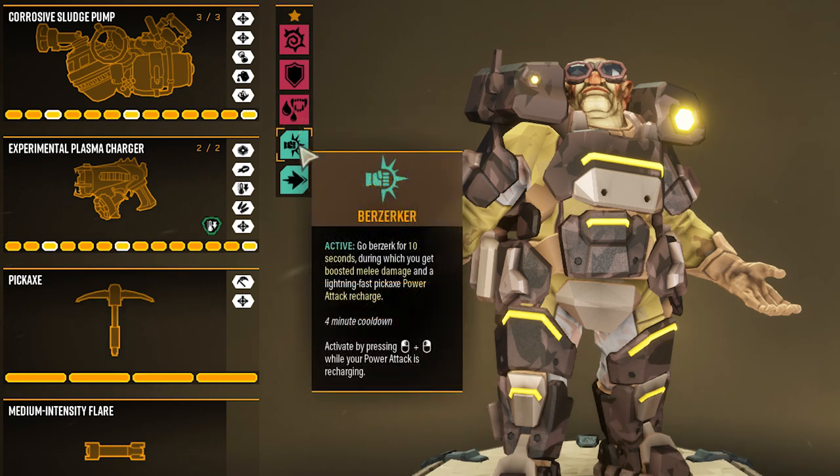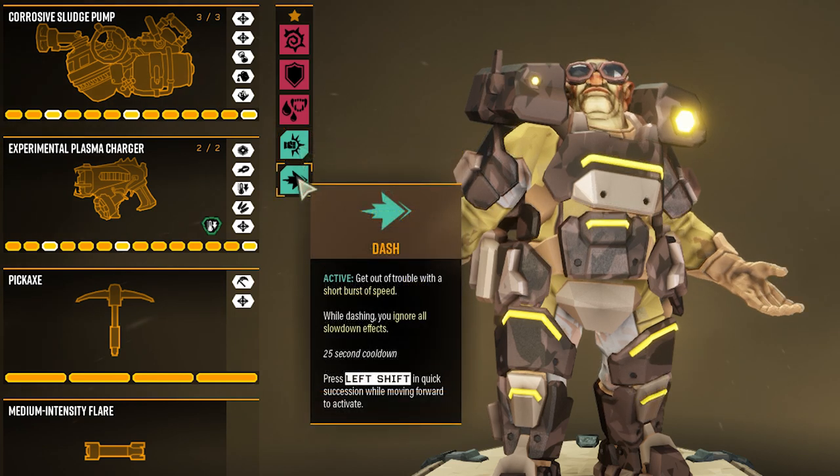For active perks, firstly I would go for Berserker — this allows you to go berserk for 10 seconds, during which time you get a melee boost and a lightning-fast power attack recharge. That's very helpful in the pressure situations of the tunnels. Secondly, Dash provides a burst of speed allowing you to get out of a tricky situation and ignore slowdown effects.